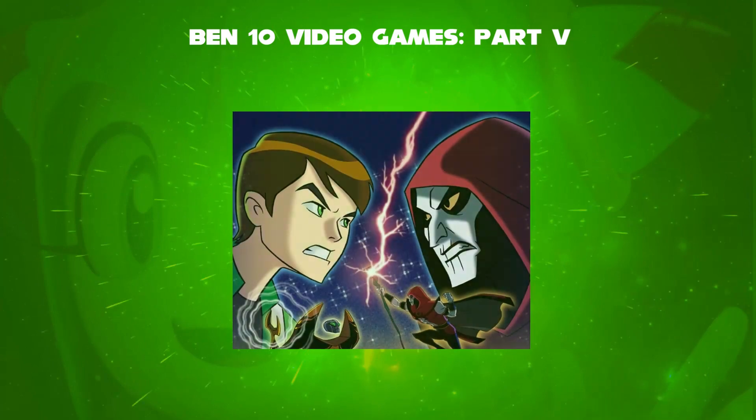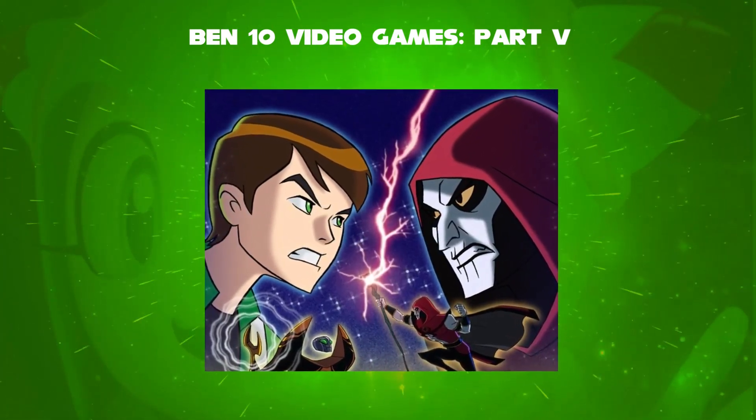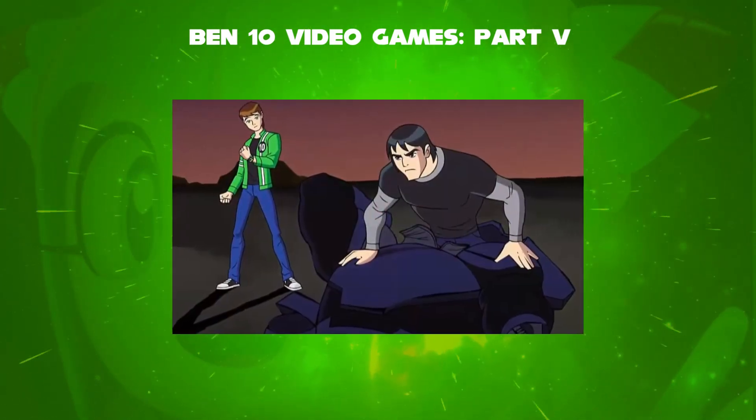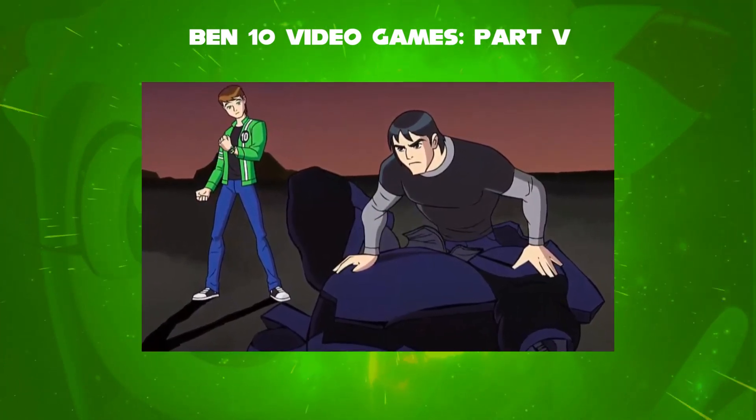The game starts out with Hex and Charmcaster plotting to end the Age of Technology and begin the Age of Magic with the help of Ben Tennyson. Meanwhile, while Ben is messing around with the Omnitrix, he ends up shorting it out, leaving only Swampfire and Brainstorm available.